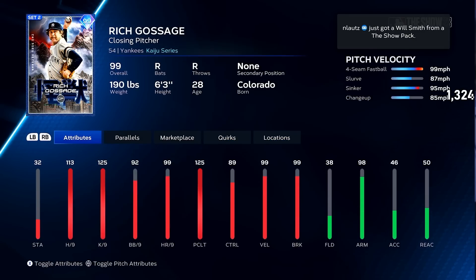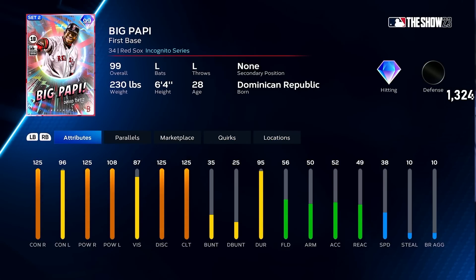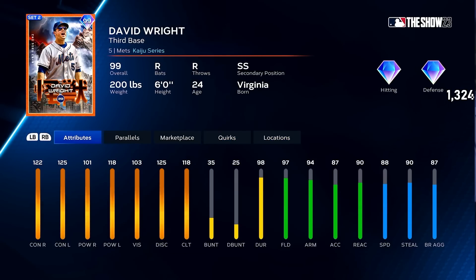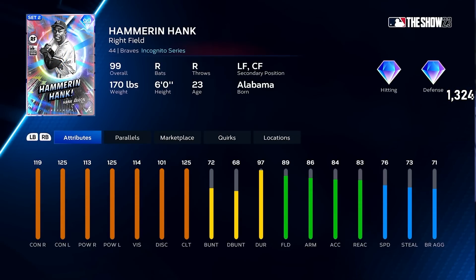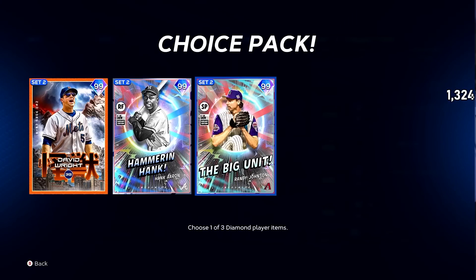As far as Set 2, along the way at 95 cards you get Goose Gossage, who is absolutely incredible. You get Big Papi, who with David Wright's cover athlete boost becomes a legend. And the Set 2 collection reward is the legend David Wright. I cannot wait to get this card — incredible third baseman who plays shortstop too and runs really well. He is pretty insane, though he does not play first, third, or second base on this card. And Randy Johnson, the demon is back — pitch mix, clutch, control, it's all there. I'm taking David Wright first out of pure bias, then Randy Johnson.